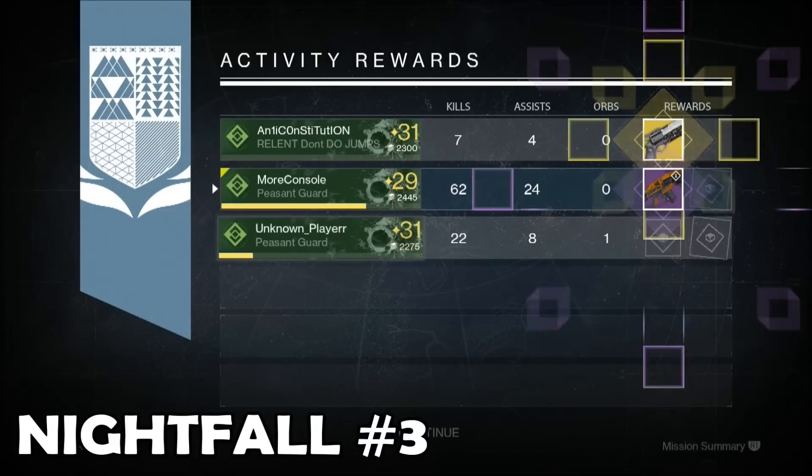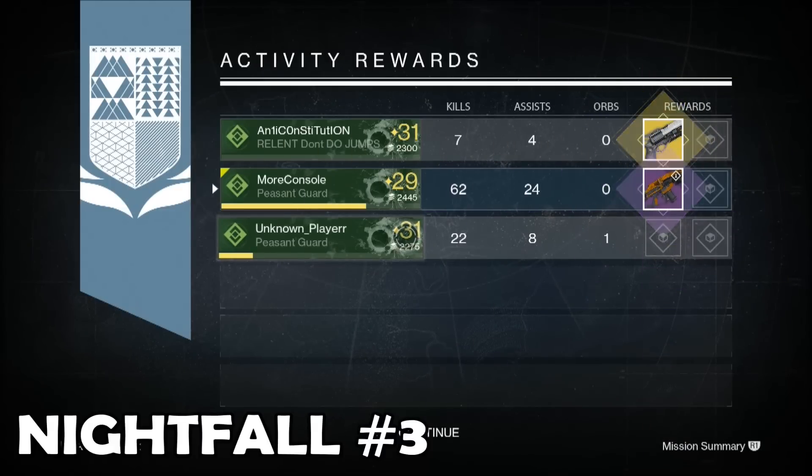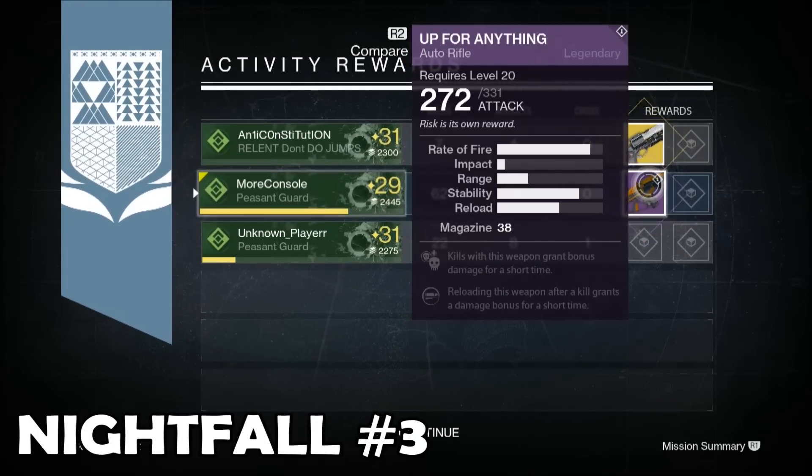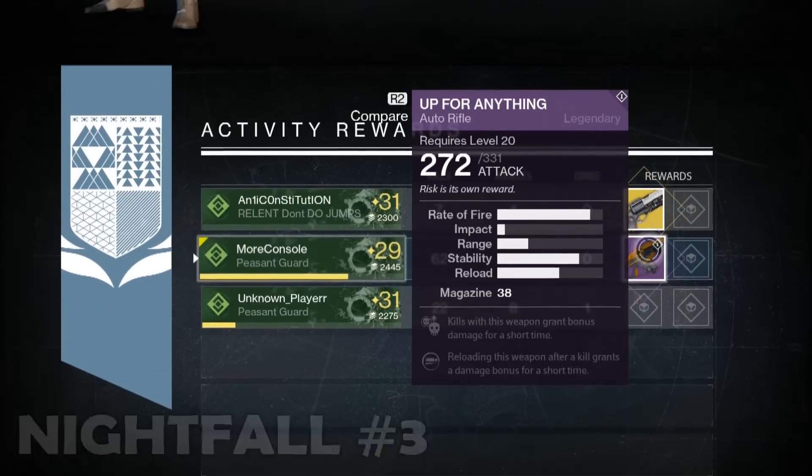For my third Nightfall Strike I bagged myself Up For Anything, a legendary auto rifle. My teammate got Hawkmoon, so it's pretty obvious who got the better loot drop. As an educated philosopher once said, 'ain't nobody got time for that.'